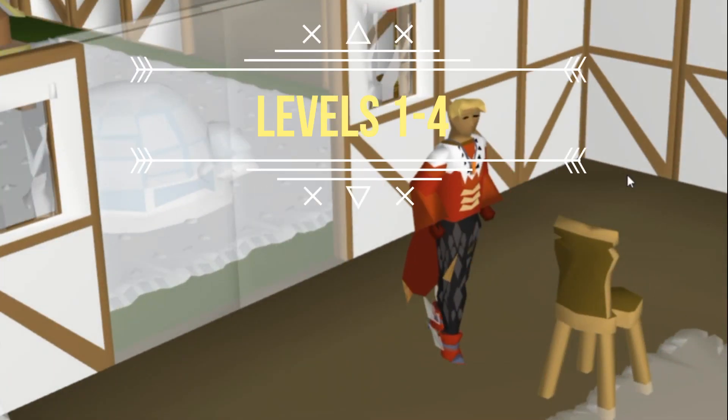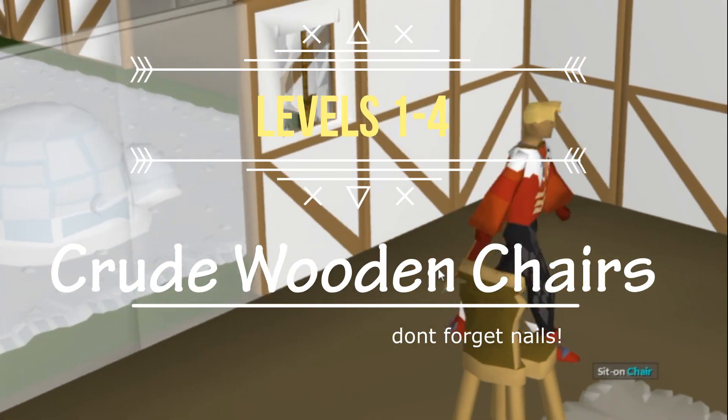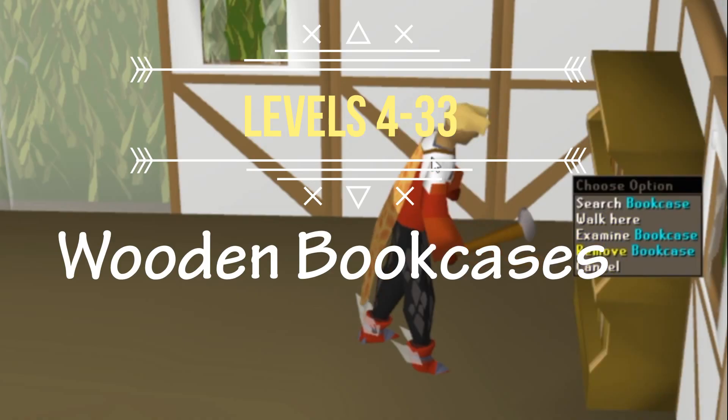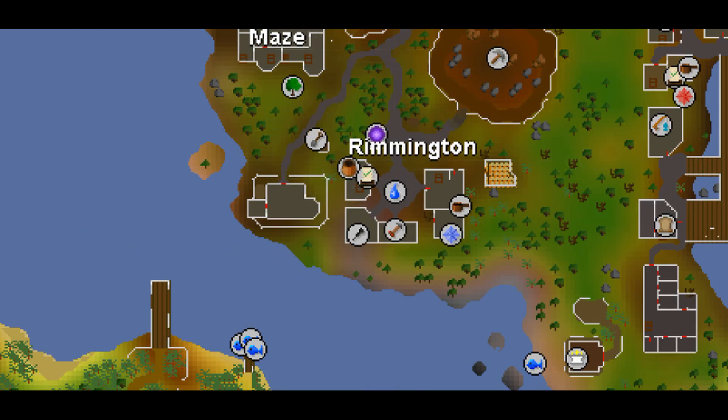From levels 1-4 you make crude wooden chairs in the starting room of your house. From levels 4-33 you make wooden bookcases in the same room. While you're making these, you're going to need to be unnoting your planks. All you need is some money and the noted planks, and you can unnote them at the general store just outside the Remington portal.